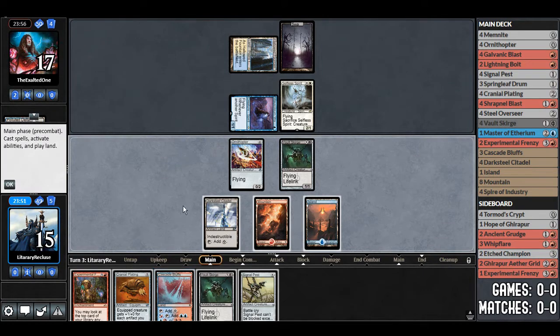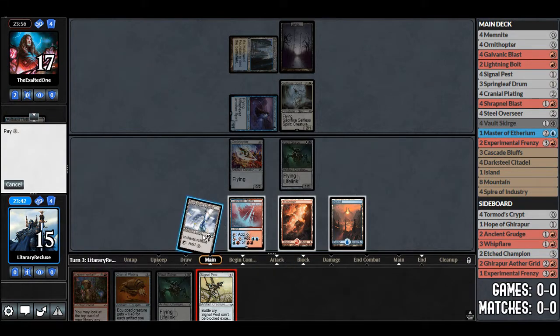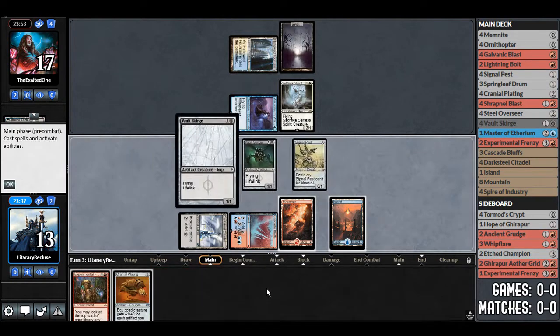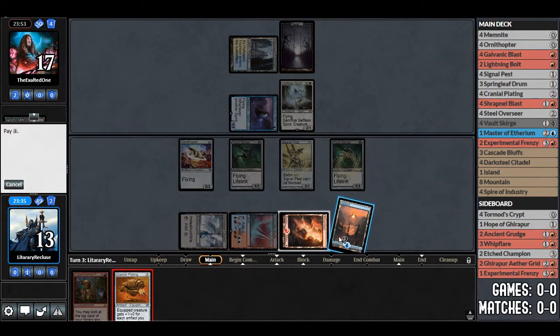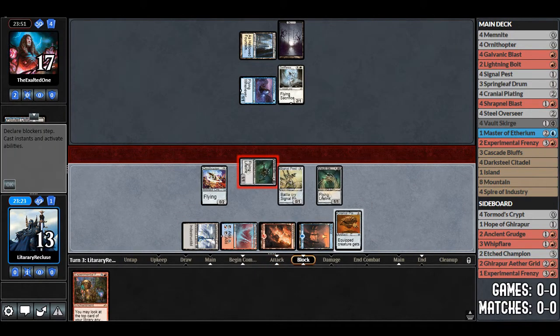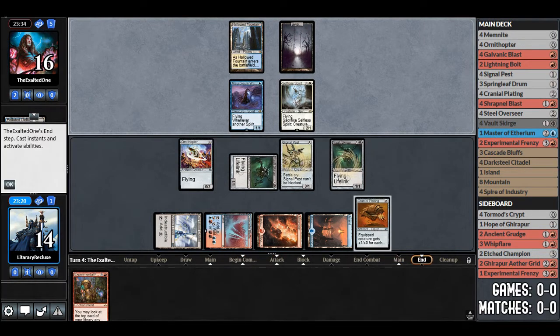We draw Signal Pest. We could play Experimental Frenzy, but it might be worth dumping our hand first. They do have blue and could have counterspells, but we're going to play Signal Pest, Vault Scourge, and Cranial Plating. As an Affinity player, we can attack for 1–2 because we're going to play Experimental Frenzy next to refill the board. We either win by flooding the board — we have Cranial Plating — or if they wipe, we play Experimental Frenzy and rebuild.